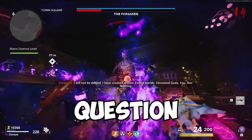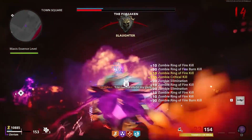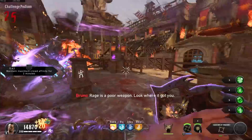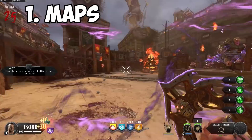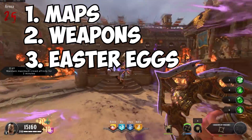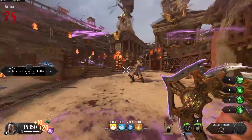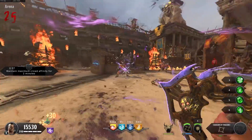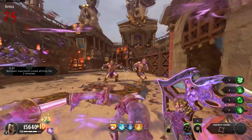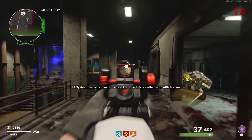Today we're going to be answering the age-old question: Cold War versus Black Ops 4 zombies. I have a feeling I'm going to make some mortal enemies with this one. I've boiled down the Call of Duty zombies formula into five major categories: maps, weapons, easter eggs, high rounds, and overall replayability. I'm going to give each game a score in each category on a scale of one to five, then add up the total at the end to determine the better game. All of this is subjective — watch at your own risk.